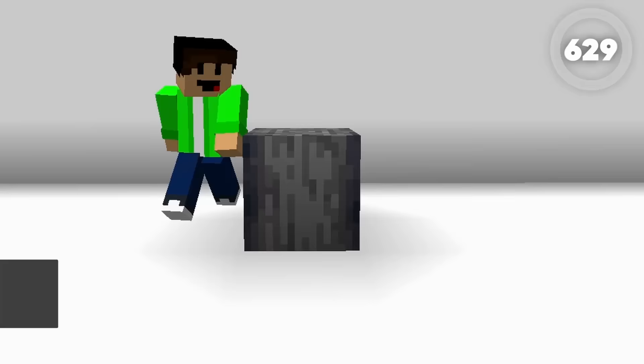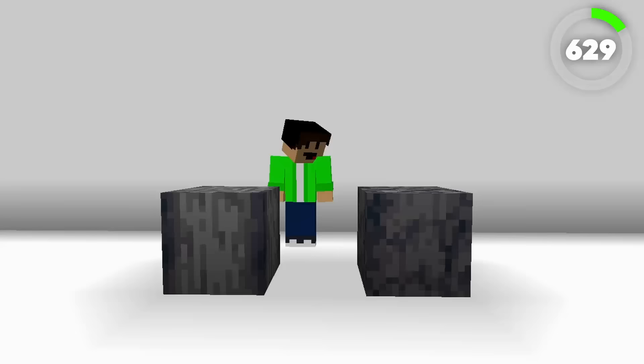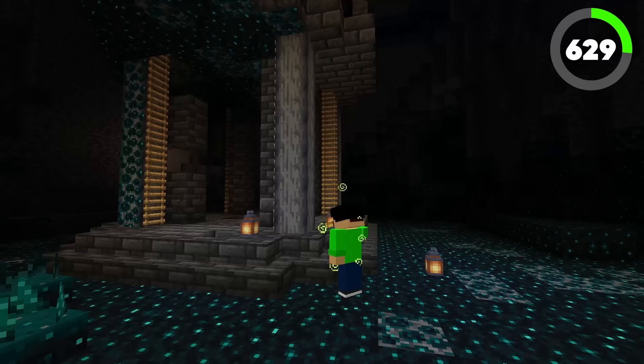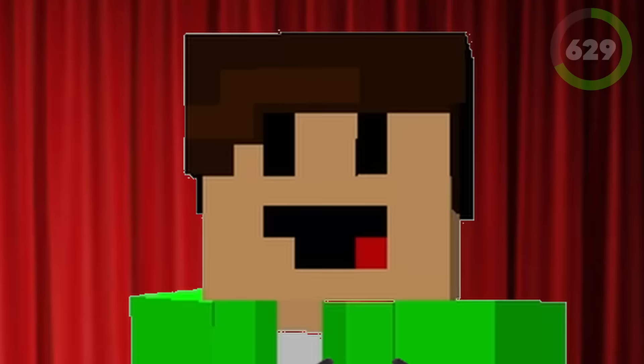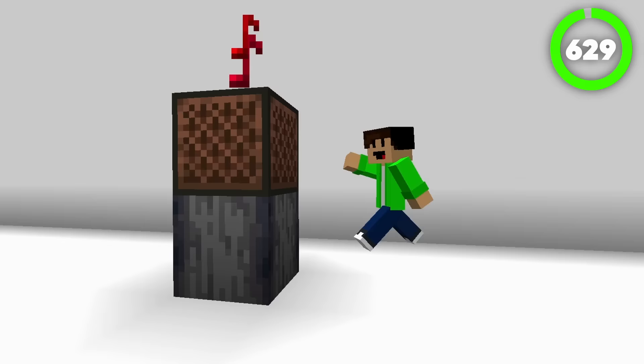Number 629, the Polished Basalt. Added with the Nether update in 1.16, the Polished Basalt is the polished version of basalt and can be found as a part of ancient cities. You can gain Polished Basalt by crafting four basalt together in a crafting table, or by putting basalt in a stone cutter. I don't know why this block is called Polished Basalt because it just doesn't look polished at all — it is still very ugly. Hot take: I am a Polished Basalt hater. One saving grace though — if you put a note block above basalt, you can make a bass drum sound. That is pretty cool.